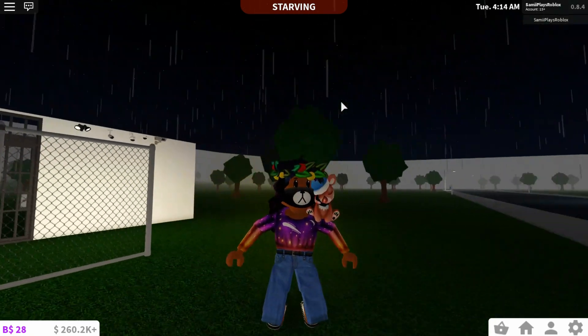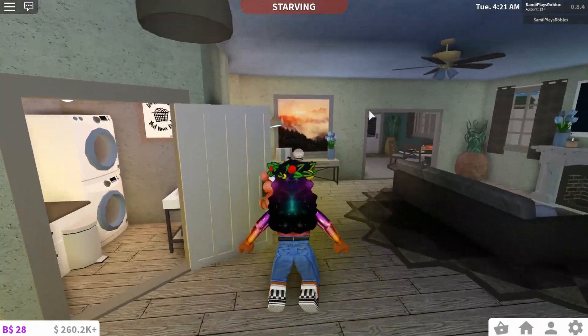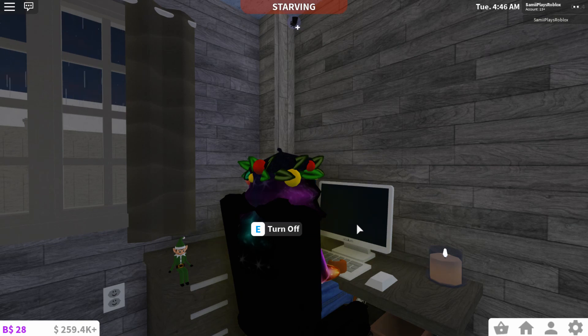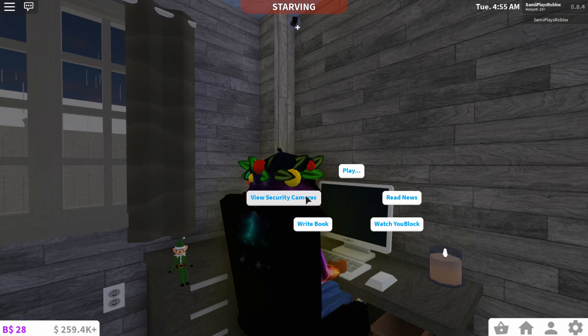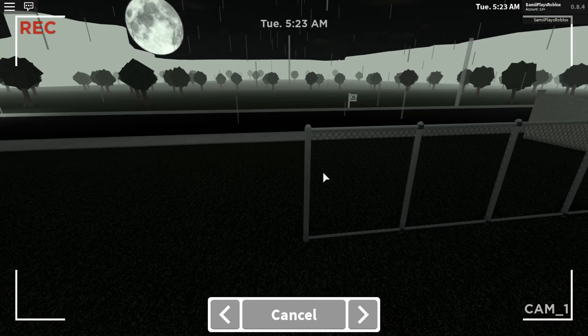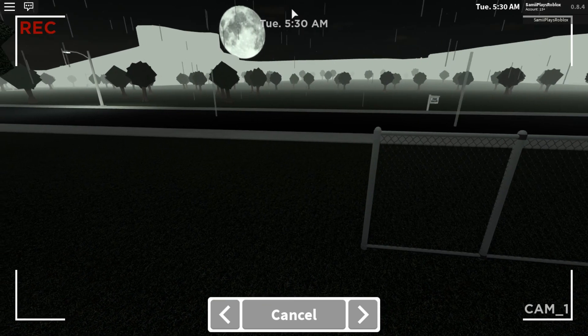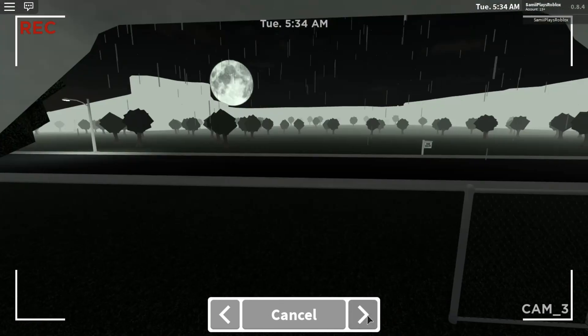I think you have to go to a computer — it said viewed on computer! Luckily I have a computer in my room, so I'm going to sit down and check. Oh my gosh — view security cameras! It literally works! It says Cam One and it's recording, as you guys can see. At the top it also shows the time, and everything is in black and white which makes it look ten times more realistic!